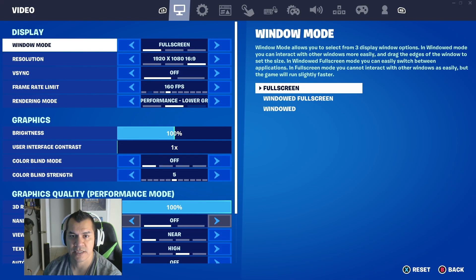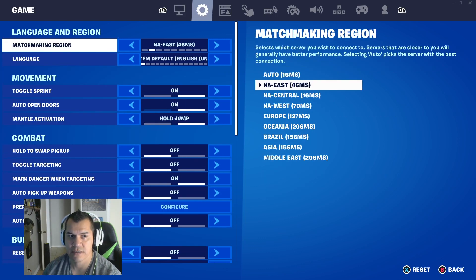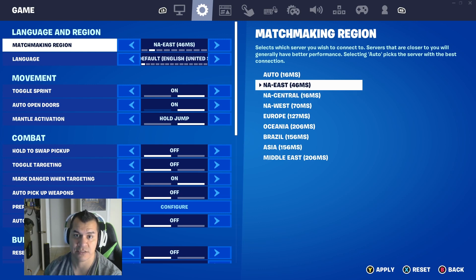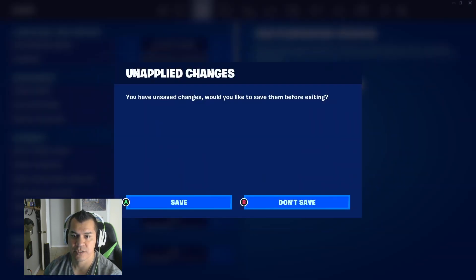It turns out the setting you need to look for is in Matchmaking — my game was getting hung on the server. Mine was set to auto, and as you can see 16ms is the smallest ping, which is for Central. For some reason the Central server was causing my connecting issue, so I changed mine to East. If West gives you a smaller ping, go to West.